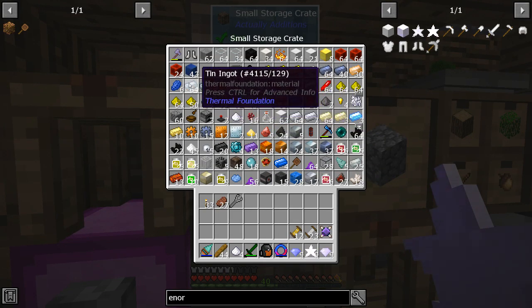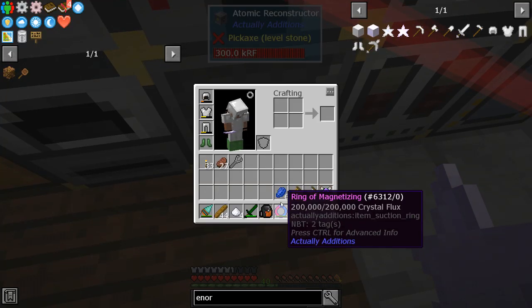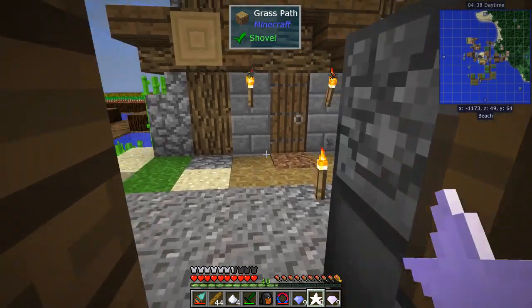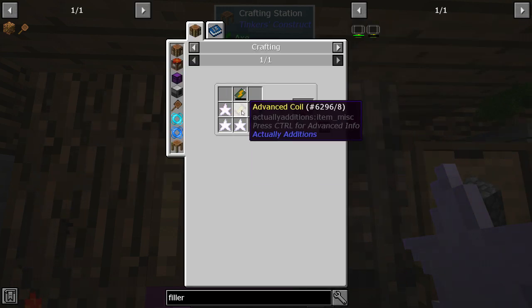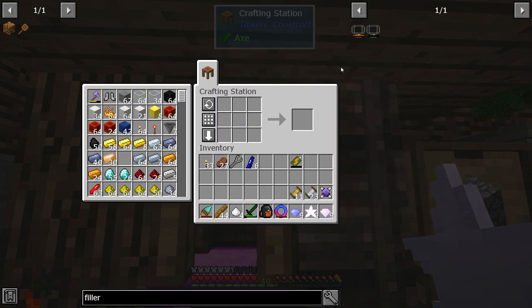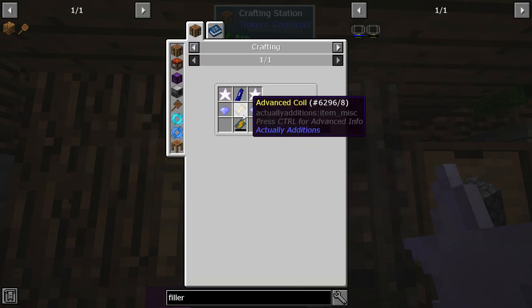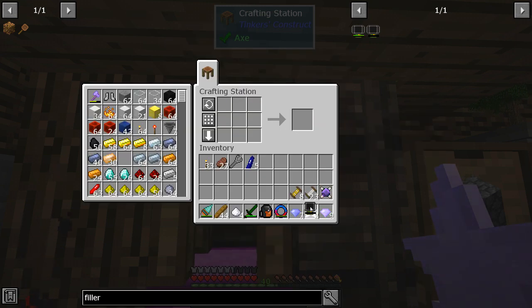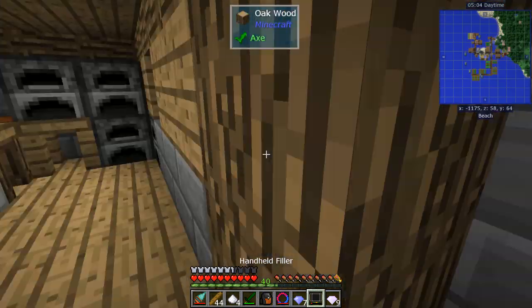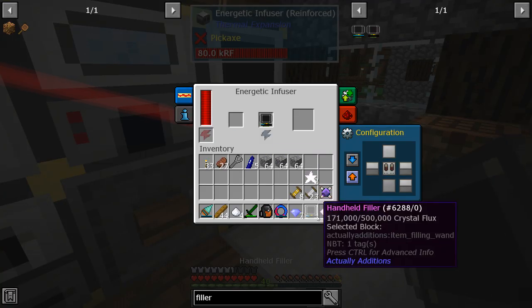We've got to go convert those lapis. This is the handheld filler — a very important block to me. We've got the single, we've got the double, and now that I've got these empowered things I can make the triple. That took five, and there we go. Handheld filler is a really handy block — let's see if it's faster to charge in here than in my hand.